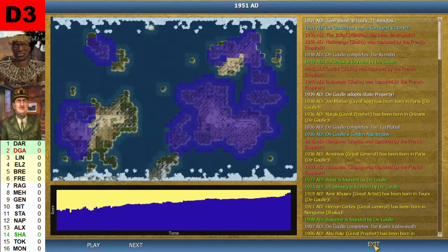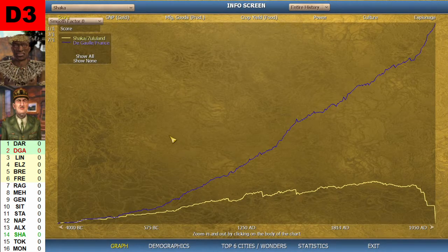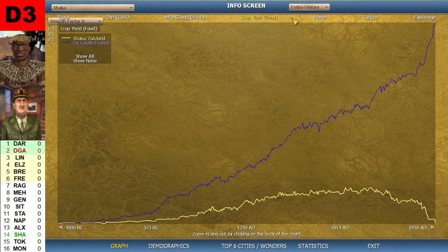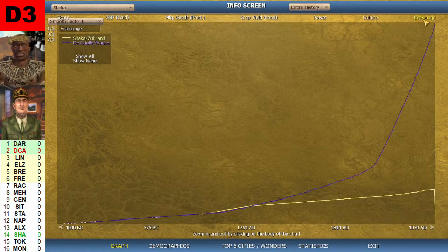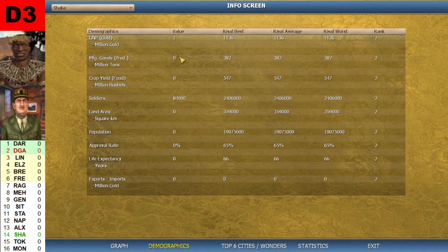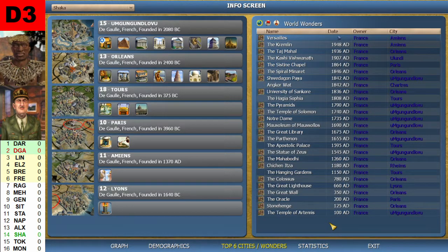Let's exit and take a look at some numbers. Here we see the graphs. The Gaulle's score was higher by a mile. Looking at the Gross National product, manufacturing goods, crop yield, power, culture, and espionage — all graphs show that this was a game the Gaulle had from almost the beginning to almost the end. The demographics show Chaka ended the game with 84,000 soldiers, while the Gaulle ended with 19 million in population.